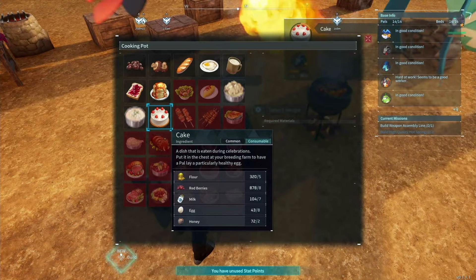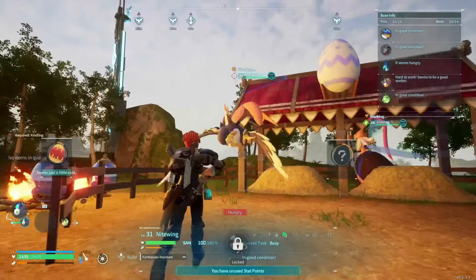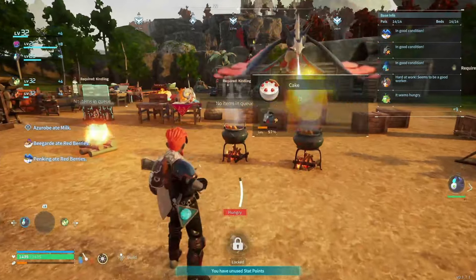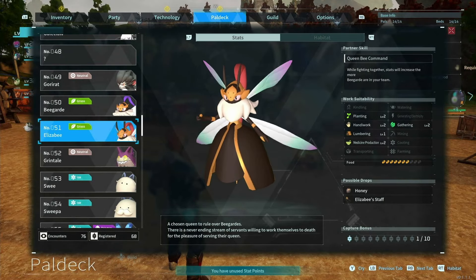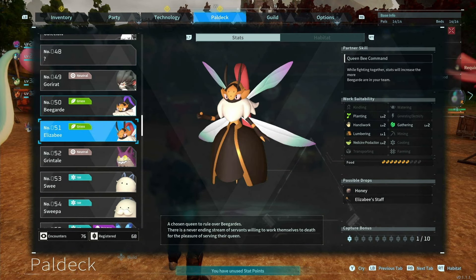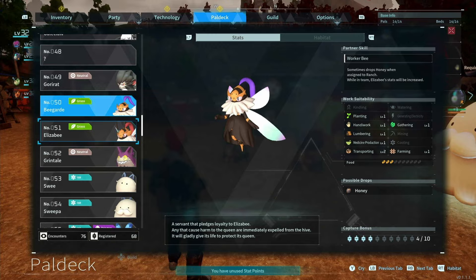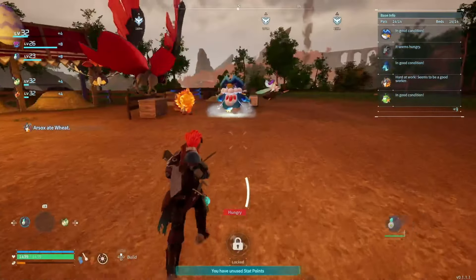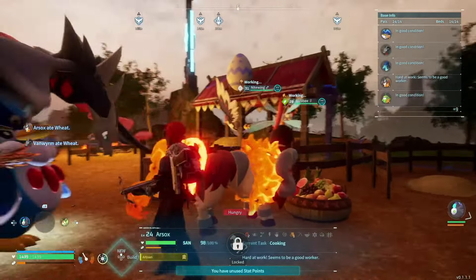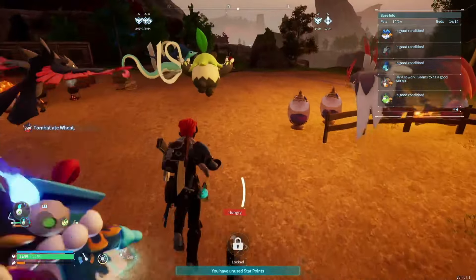The last thing we need is honey. That is why this is my preferred breeding combo with these two, because Nightwing you get really early game, and then you need to get Elsby for the honey anyway. The possible drops for Elsby are honey and the Elizabeth Staff, and B-grade drops are just honey. B-grade has farming level 1, but Elsby isn't farming. So when you're out there, if you get a B-grade you can farm it for honey drops, and then you pick up Elsby while you're out there — which is what I did.